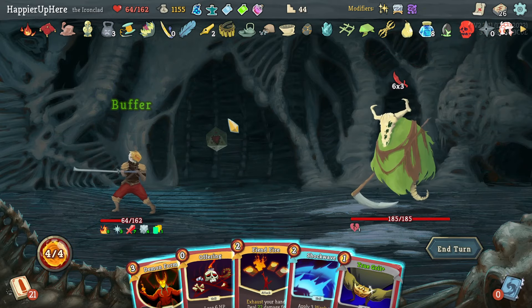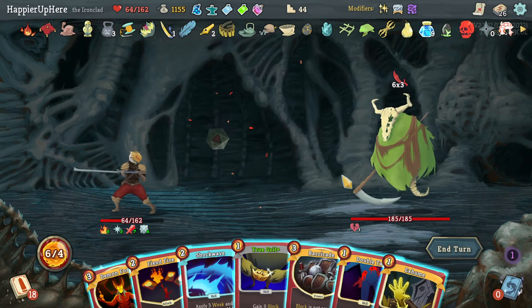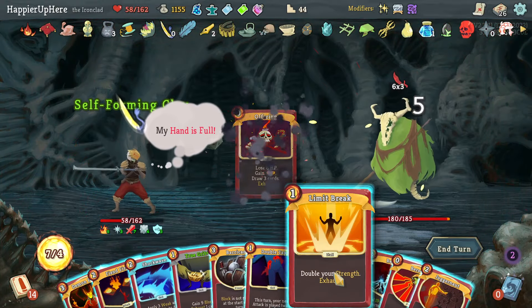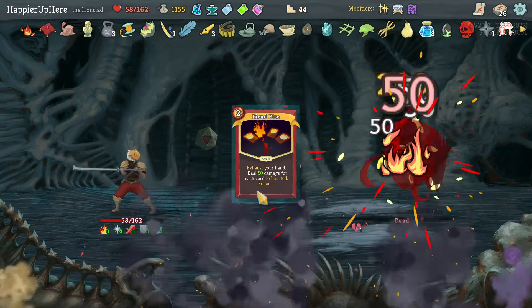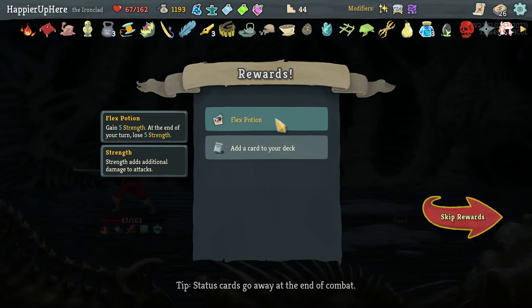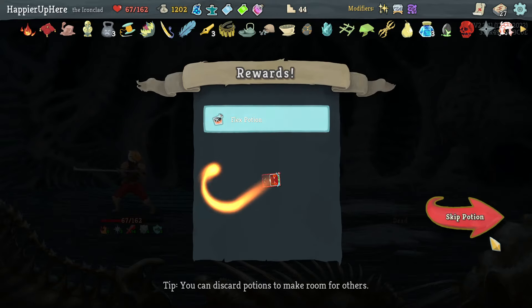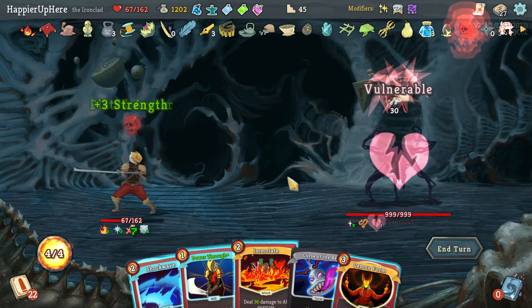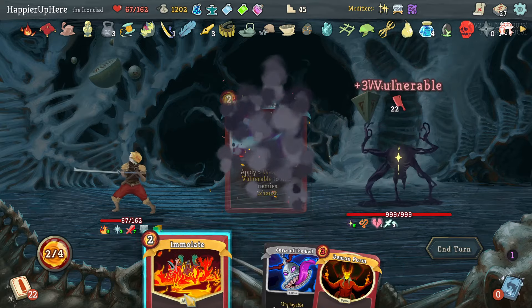Another Nemesis fight with 18 incoming — Fiend Fire again. Let's try Offering, then Exhume the Offering again. Got Limit Break — sure, why not. Got Turn: you can no longer become Frail. Another Flex Potion — I don't need it. Seeing Red might be okay — I don't really need it but I'll accept it sometimes it's useful.